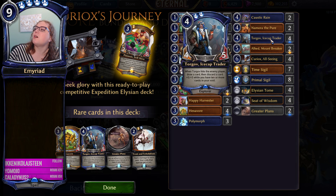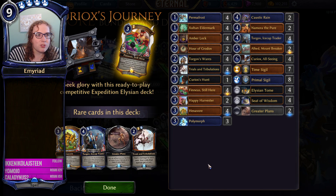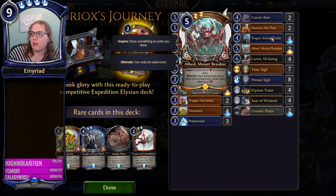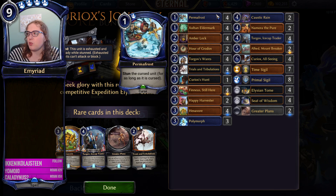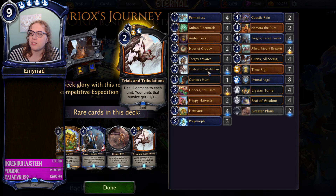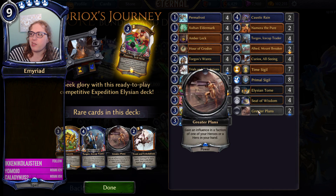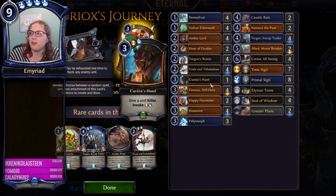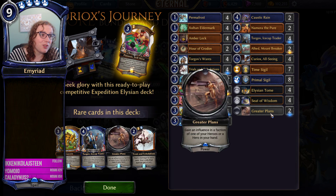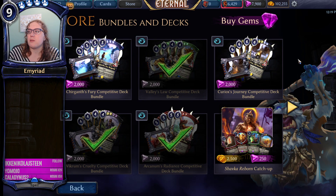Most of these cards are really strong and you're going to be playing with Permafrosts, Amberlocks, Torgoth's Wears occasionally. Trials and Tribulations is pretty good, Polymorph is kind of a staple. This comes with greater plans, which is pretty nice if you've got a lot of heroes. You're missing a lot of heroes early - Phineas is your only hero early, so if you draw a hand that's just good and aggressive, you might not be able to use greater plans. Overall, Curiox's Journey is middle of the road for the buys, but definitely provides a couple of useful options.